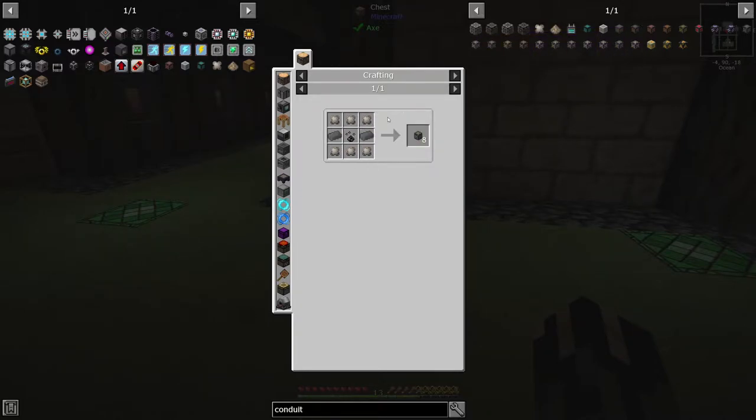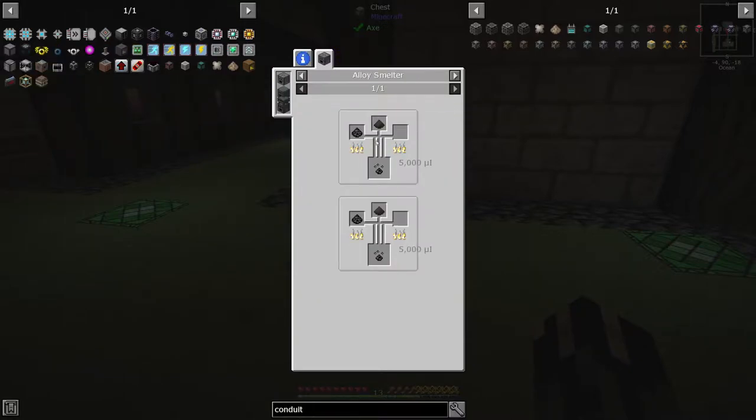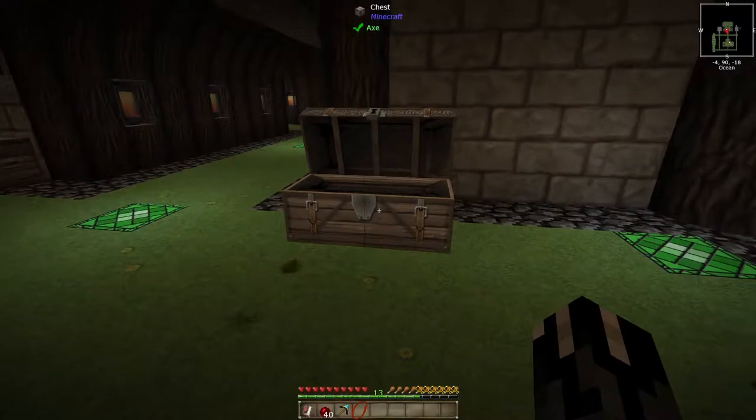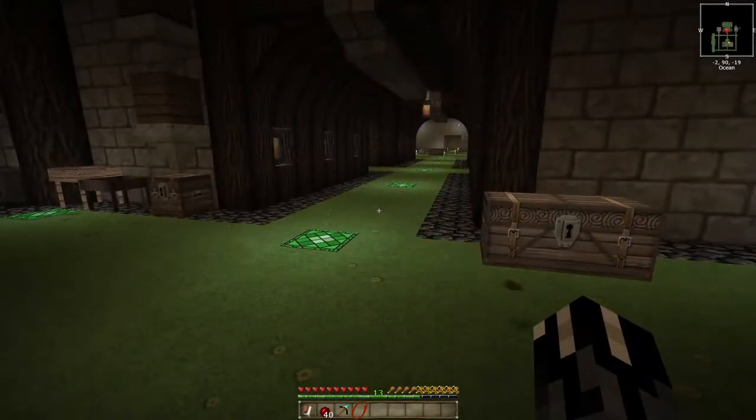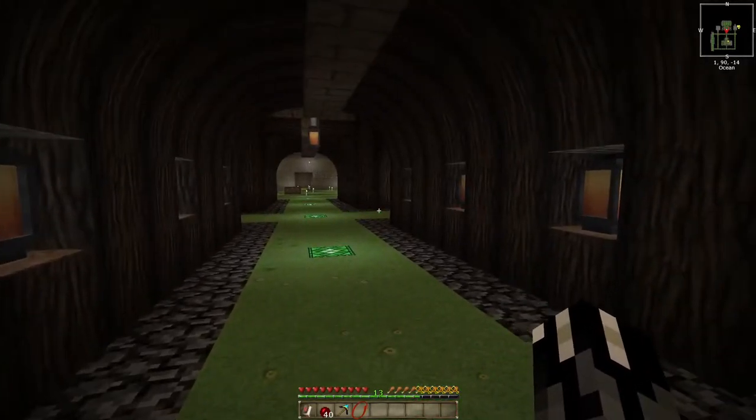These ones here are going to need the infinity reagent, which really isn't that hard. We get grains of infinity with pulverized coal. And once we get our farm up and running very nicely, that won't be much of a problem, because I took everything down.